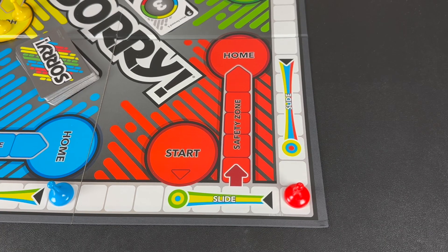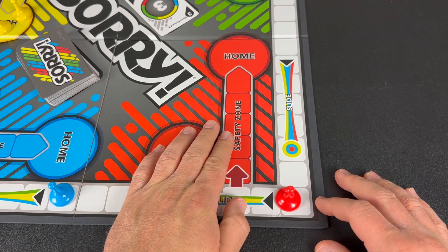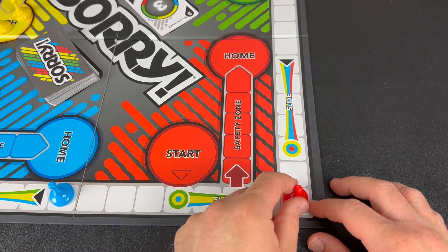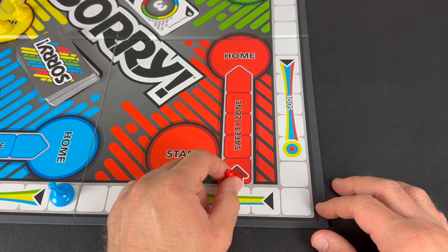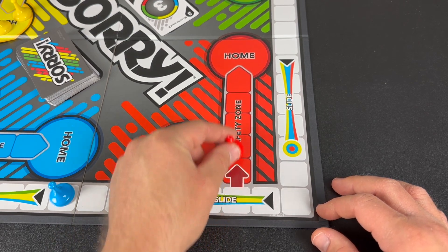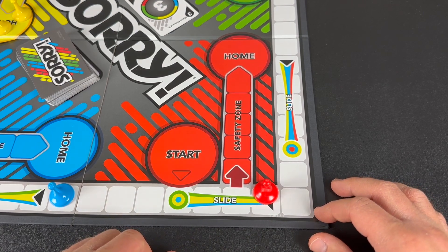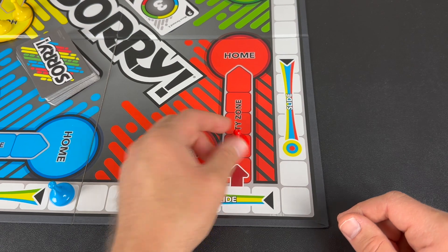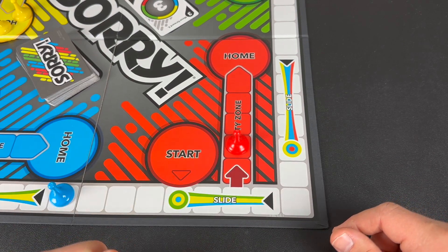Now that you understand the basics of play, let's talk about moving your pawn into the safety zone, and then finally into your home space. Your pawn may never move past your safety zone — you must move forward into it. You may not move backwards directly into your safety zone; you must first move past your safety zone, and then on a future turn, you will move forward into it. Once a pawn is in the safety zone, it cannot be bumped back to the start space.